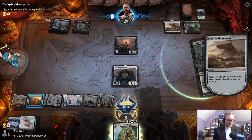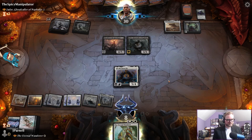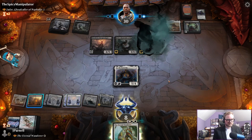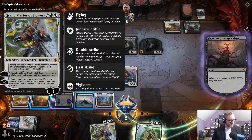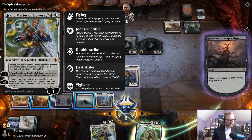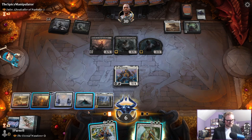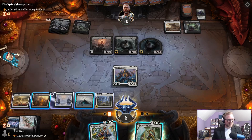They don't have much meaningful, but the bad news is we're going to go to six on our turn. Grandmaster of Flowers: target a creature without first strike, double strike, or vigilance — can't block, can't attack or block.